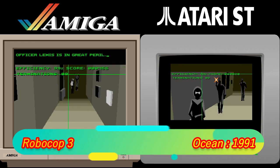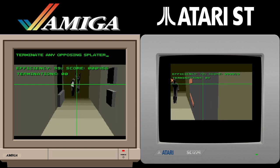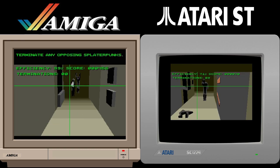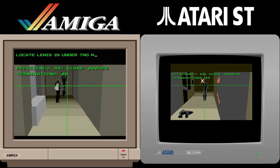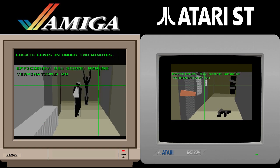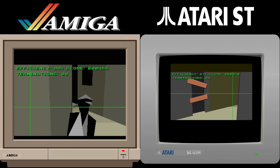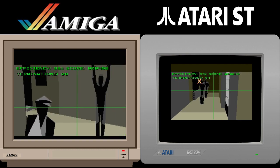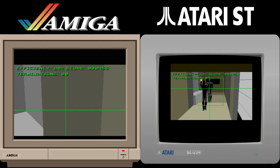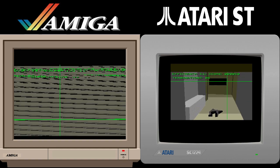Robocop 3 is next, and again this is a quality game on the Amiga, with super realistic driving scenes — well, for the time anyway — and great 3D first person shooter sections. Up until playing the ST version I never had a problem with it, but like all the games on this list it just plays that little bit better on the ST. Again this is mostly down to how the ST handles the 3D elements of the game, but it's quite close, and really, if you never played the ST version, you would still be more than happy with what Ocean produced here for the Amiga.